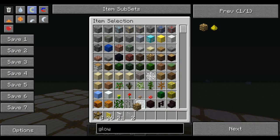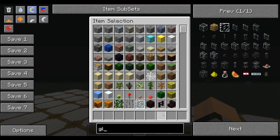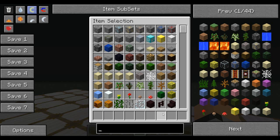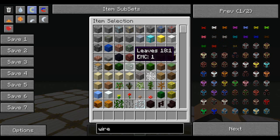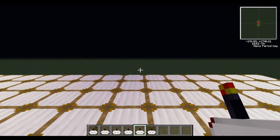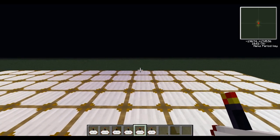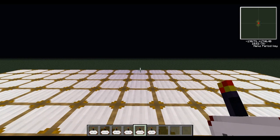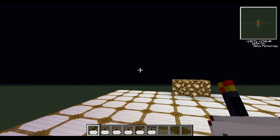I'm going to empty my inventory and get wireless remotes. I want six of them because there are six directions we can go in: forwards, backwards, right, left, up, and down. Shift-click to configure. Quick note: you cannot use frequency zero — it doesn't work.